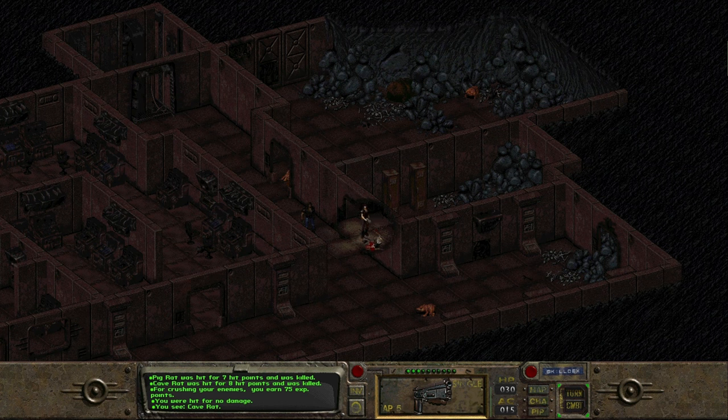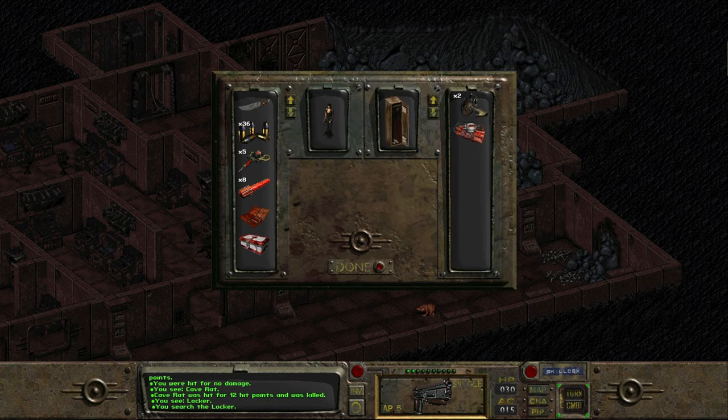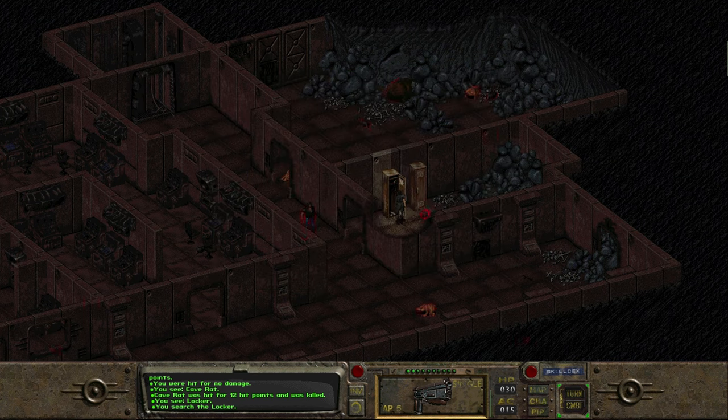Taking out yet more mole rats and normal rats, we can see the whole area here has been subject to a cave-in. In this locker we've got some grenades and some dynamite. I've got next to no explosive skill on my character so these are probably absolutely useless, but we take them anyway because you never know what you might need.